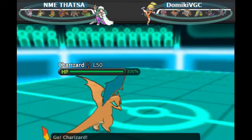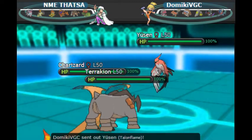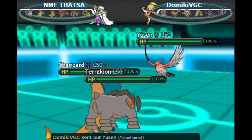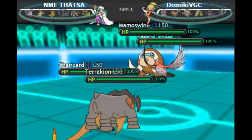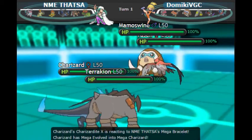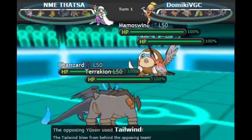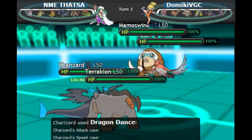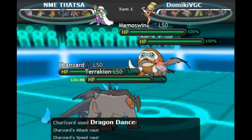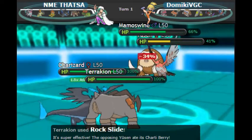We lead off with Charizard and Terrakion — the power play. My opponent has an Intimidate Mawile but I didn't feel it was going to be a lead. We see Talonflame and Mamoswine. When I see a lead like this, I'm thinking he has Earthquake and that's a Tailwind Talonflame since Tailwind would be really good for his team. Since I expected the Tailwind, I was thinking if he has the Cheri Berry this is going to get ugly — so I go for the Rock Slide, and of course he has the Cheri Berry.